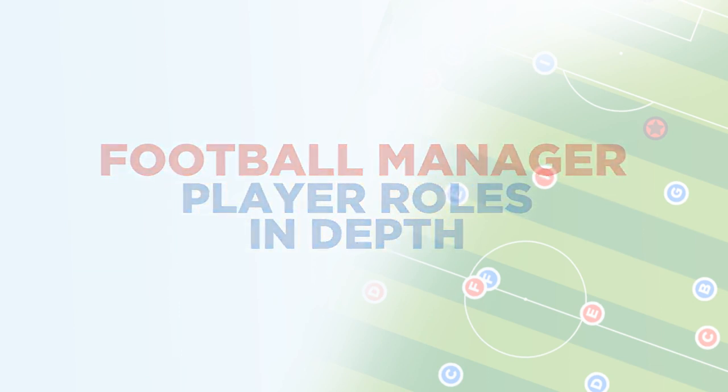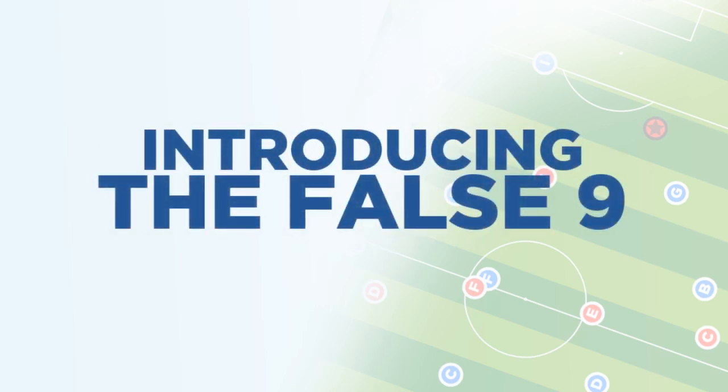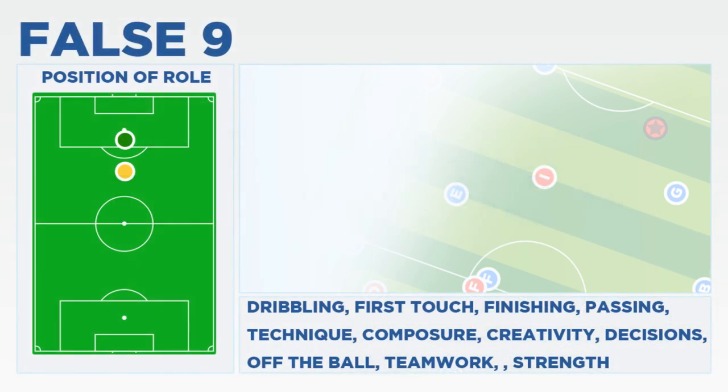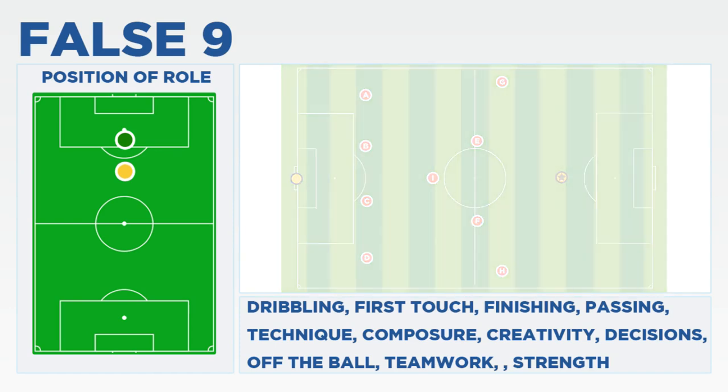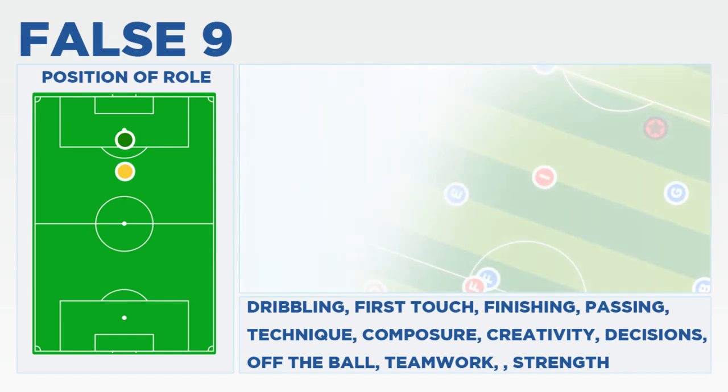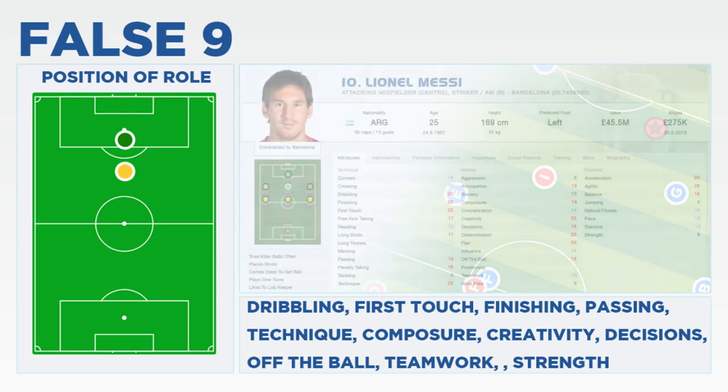Today's role is the False 9. The False 9 is a role that was first used in football during the 1940s but became ever so prominent and popular due to Francesco Totti's success in the role during the 1990s.